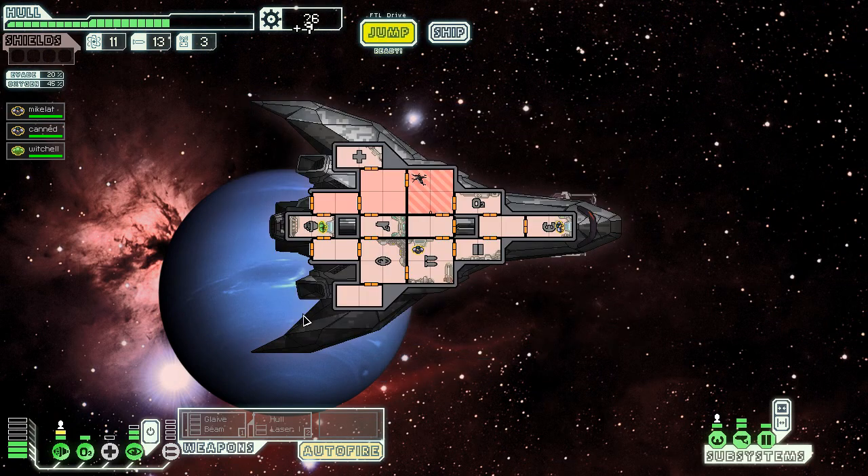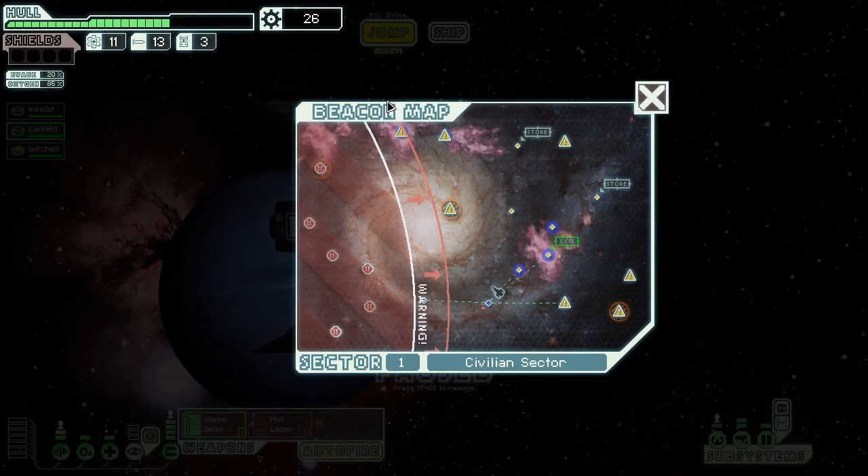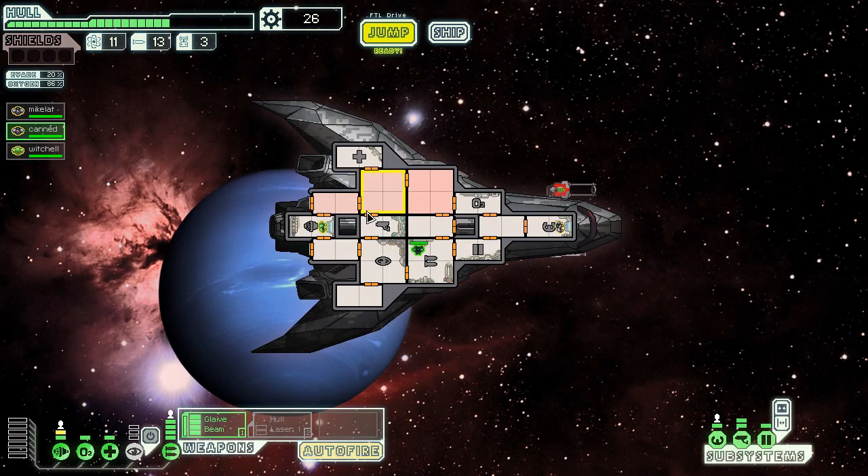We got a hull smasher laser — just a laser. The whole point of this ship is I don't want to replace the glaive beam, because it's seriously really powerful. Three damage per room is good — it's the most powerful weapon in the game and the whole reason you play this ship. Lasers aren't really going to help much with that, so I'm going to sell it as soon as I get to a store. What I am looking for is a bomb weapon, and that's why you're trying to get as many missiles as humanly possible.